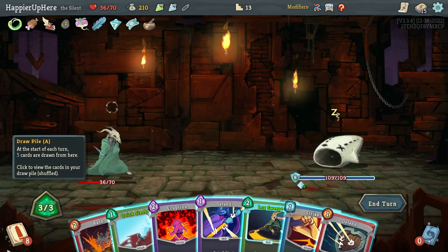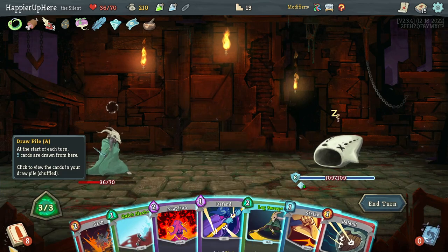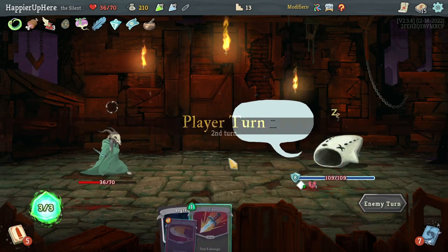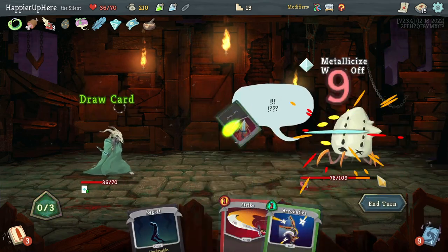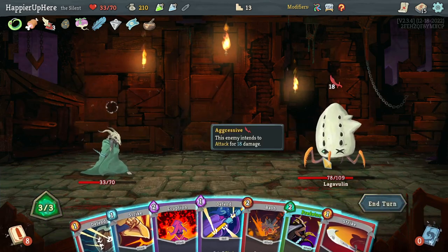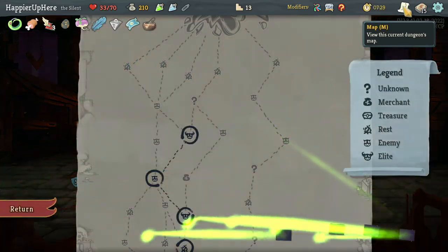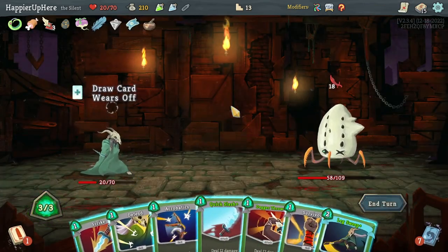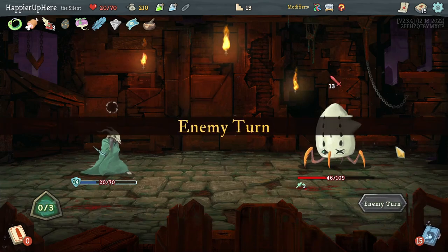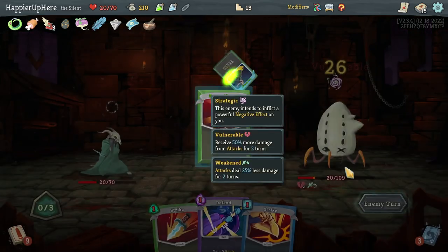Villain attempt number two — let's do Bash again. Should I do Leg Sweep for extra weakness? No, let's do Bash and hope for Leg Sweep next turn. This turn I want to wake up with Predator, then Strike. Now I need Leg Sweep — I'm drawing seven cards so it should be more likely. Let's do Predator and Defend. A little low on HP which worries me, though I will rest with Eternal Feather later. Here I'll do Leg Sweep — needed that a little sooner.